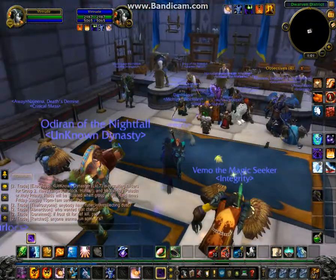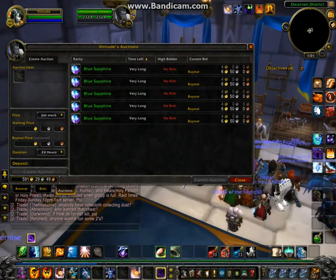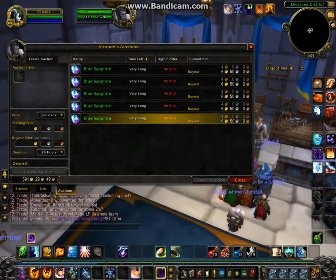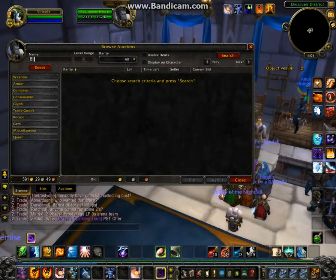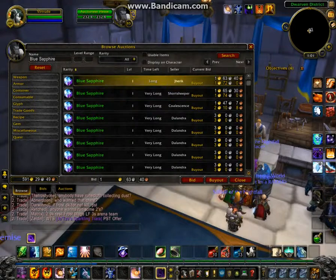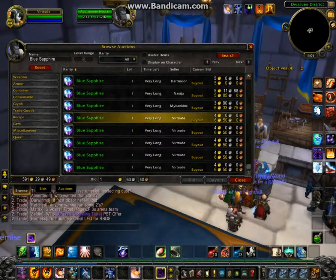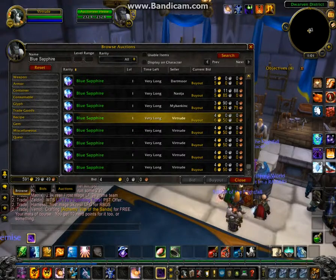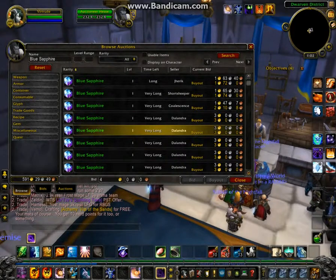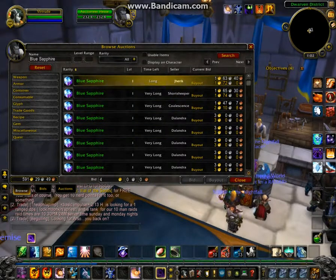We're going to have a look in the auction house here to see if there's any auctions still up. In the previous video there were a lot of auctions, so this isn't that bad. However, it's all pretty much blue sapphires. I want to take a look and see if somebody undercut me. Someone did undercut me a lot — blue sapphires are all the way down to 1 gold 72 silver. Mine are down here for a buyout of 6 gold 50 silver, so that is major undercutting. I haven't been checking this, so I don't know when the undercutting started. I'm not willing to take down my auctions and sell them for that amount.